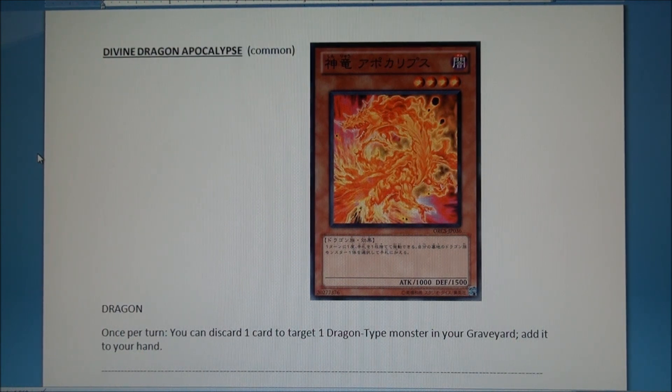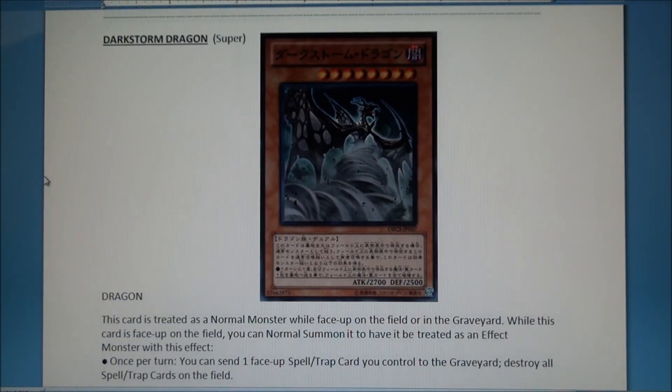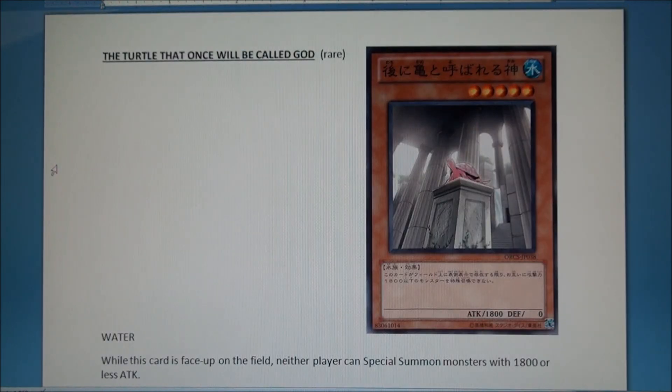Pick this card up at the sneak preview, save them up, and then when the new Chaos Dragon structure deck comes out it will hopefully help. Here's another dragon — a gemini, eight-star — so you'll probably want to throw it to the grave and special summon it rather than tribute summon. Once per turn you can send one face-up magic or trap you control to the graveyard to destroy all others, giving you a built-in Heavy Storm. You could use something like Burden of the Mighty or Call of the Haunted for interesting combos.